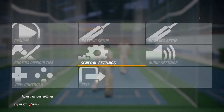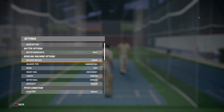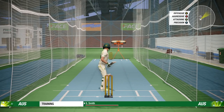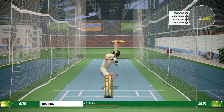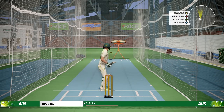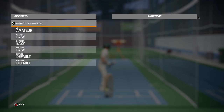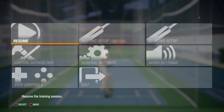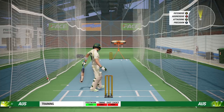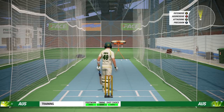Net practice — pretty much the same except obviously you're in the nets instead of an actual stadium. You could change the human to a machine. This is the shot replacement thing — I'm hitting it on the leg side but the ball is going to the off side. In custom difficulties, right here — shot replacement. When it's on, it automatically fixes your shot for you. When you turn it off you can play whatever shot you want. I love the dancing down the track — I love that they fixed that.